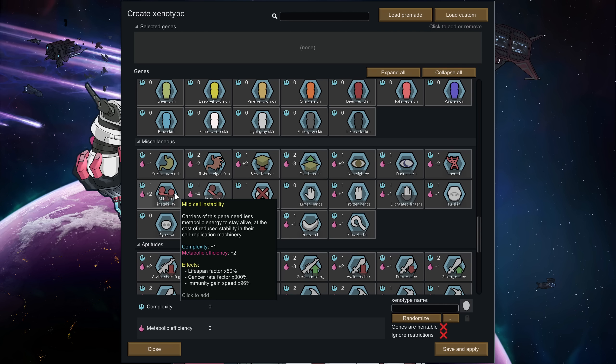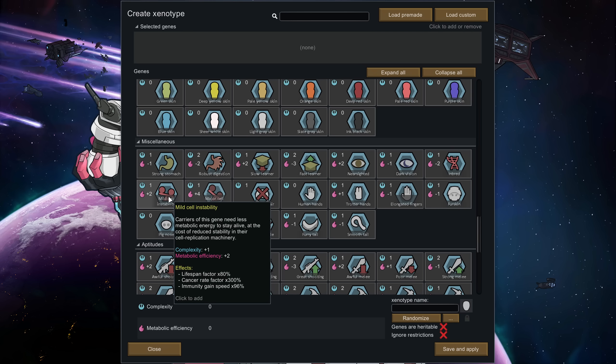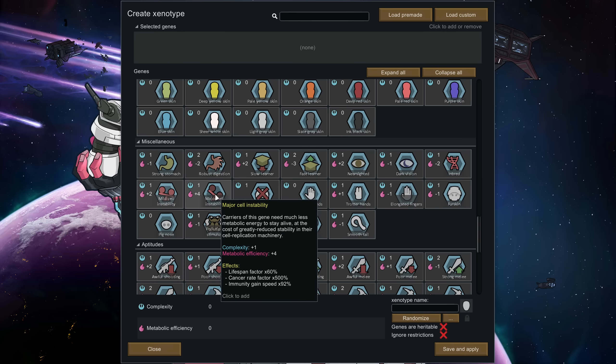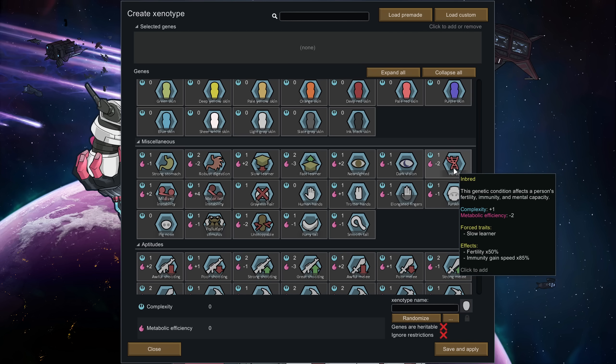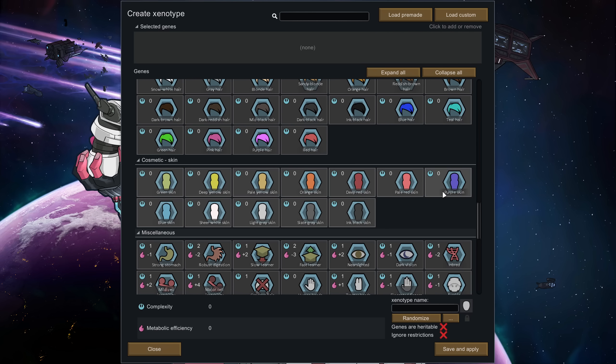Mild cell instability gives you some points to play with, but reduces your lifespan, triples your chances of cancer, and reduces your immunity gain speed — which I would hate to mess with. Losing immunity gain speed and having a colonist die to some disease seems bad. Major cell instability makes it even worse. I'd probably not play around with those and I think they'll be nerfed. Inbred is a genetic condition affecting fertility, immunity, and mental capacity — it's all bad and forces the slow learner trait. It might happen if you too closely breed your pawns, so something to avoid.